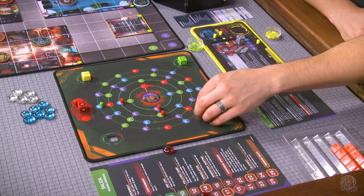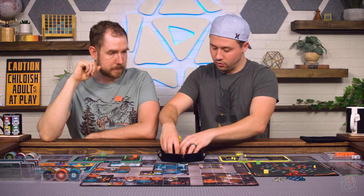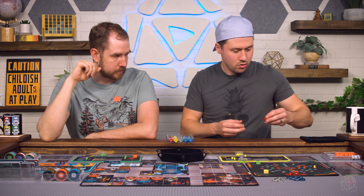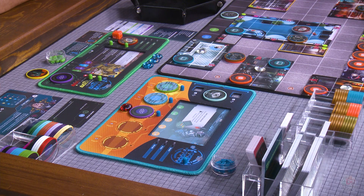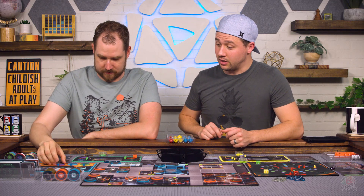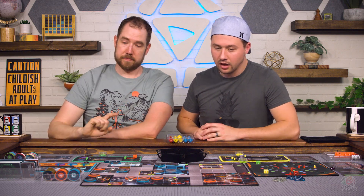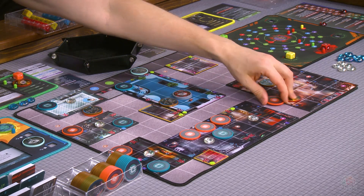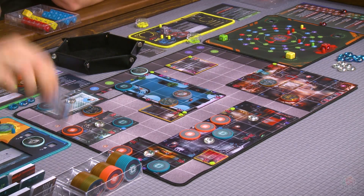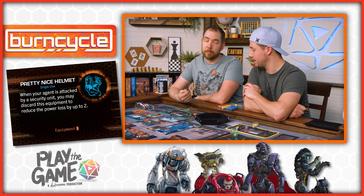I'm going to go to the nearest purple — that's actually the hub. I'll go here and increase my network value. Now I need to get rid of my dice and roll the burn cycle. Roll the burn cycle dice. It's only going to degrade that one. Now here's the thing — it might make sense for us to reboot. Give me a minute, I have a plan. I only have one action — it's a physical action — I get two automatically, so I'm not even going to roll this turn. I'll just use that two to move here and pick up equipment. When your agent is attacked by a security unit, you may discard this equipment to reduce the power loss by up to two.